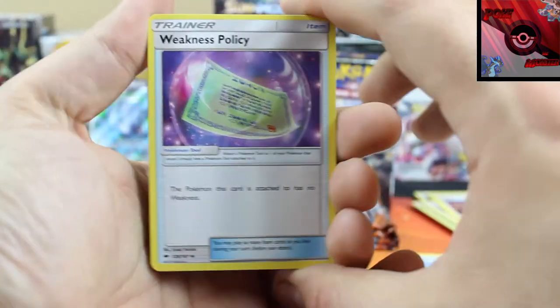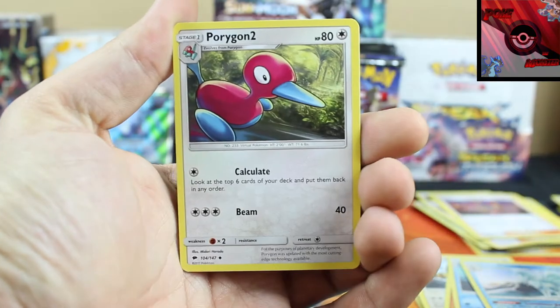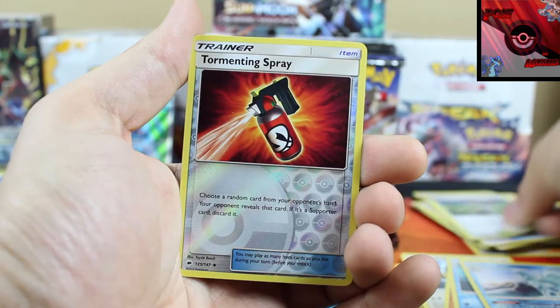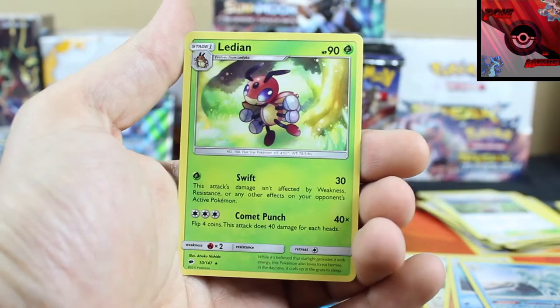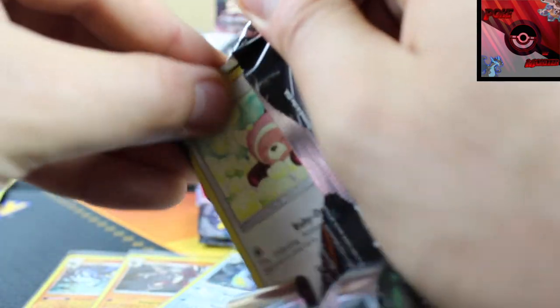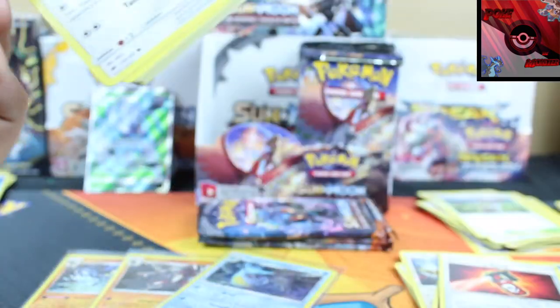Pack twelve: Weakness Policy, Porygon-2, Poke Town, Tormenting Spray reverse holo, and a Lediian non-holo rare.